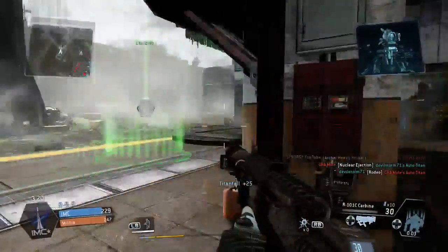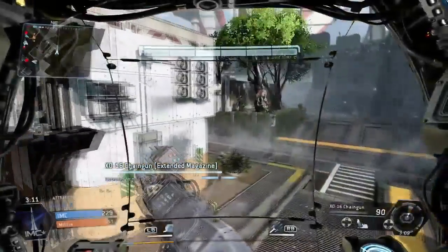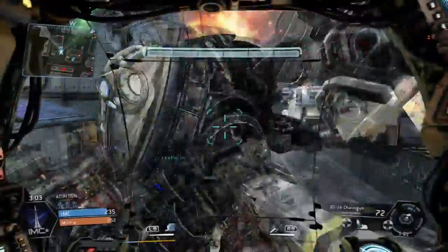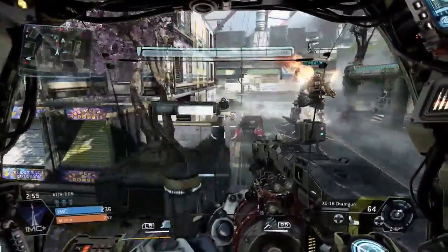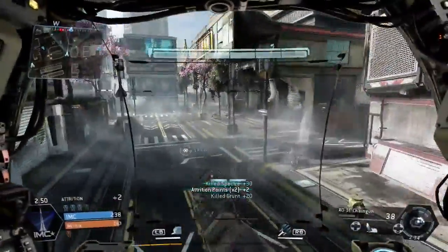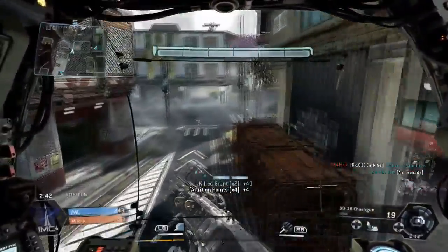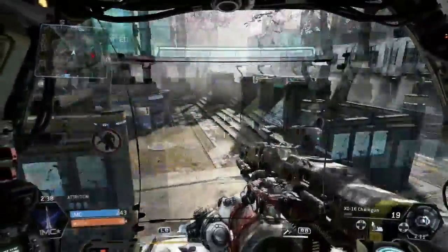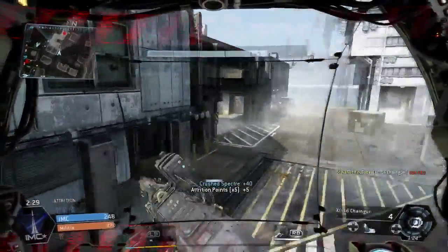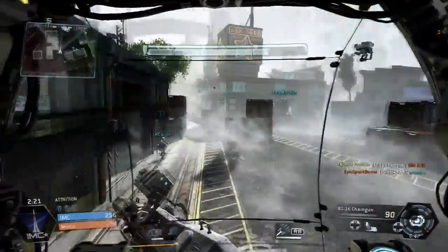I'm getting a tickle in my throat now guys because I've been talking so much. Okay so we're back in the titan. Can't find anyone — where is everybody? Finally I start taking some damage and that allows me to pick up that human kill. We're going to use the smoke because my shields are down and just back off. As we're backing off we take out another human.